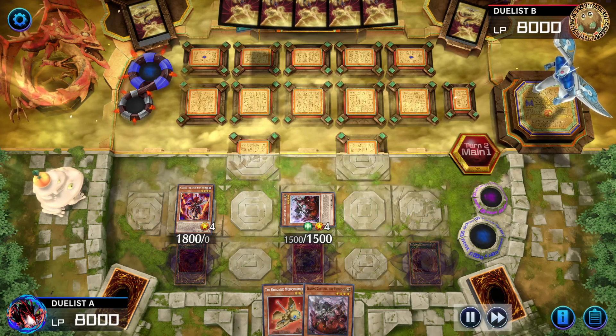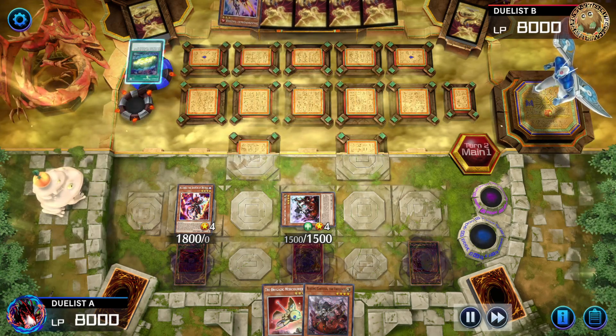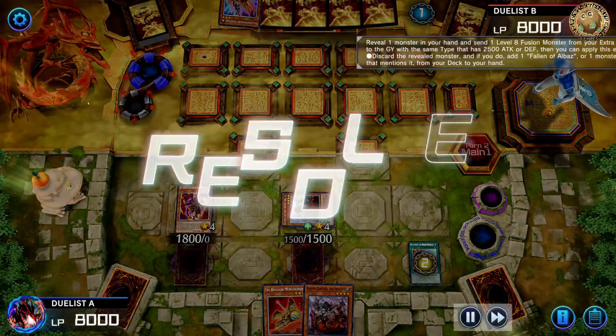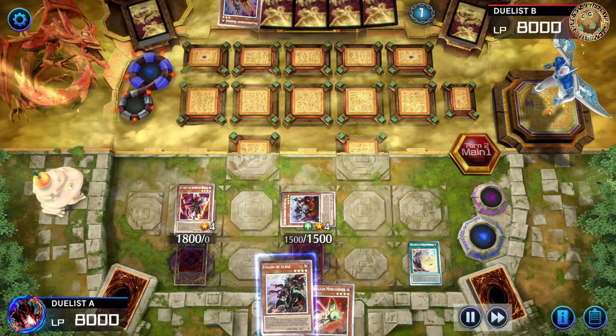Opponent draws, activates Sign at Mining, pitching Salaman Great Jack Jaguar, adding Salaman Great Gazelle. They use Gazelle's effect because they have a Salaman Great in the graveyard, so it can summon itself. Branded High Spirits will chain, showing Cartesia in hand, sending away Grand Winole, pitching Cartesia, adding Fallen of Albaz.